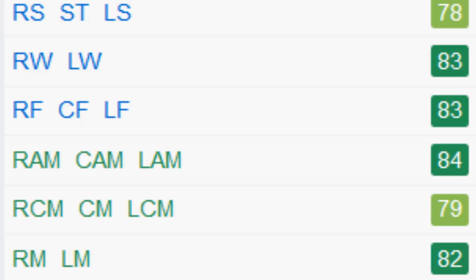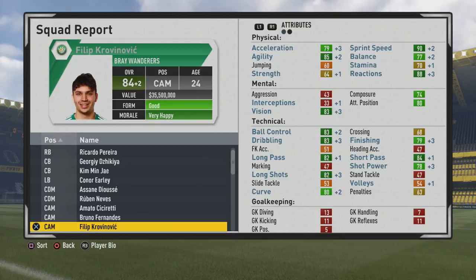He is five foot nine, right-footed, medium-low work rates, four-star weak foot, three-star skills. He did not pick up any specialties unfortunately, but still very solid regardless. He's 83 as a winger, 83 as a center forward, and now as a center mid, and 82 as a right mid — so left mid, right mid. You could definitely play him out wide if needed, as well as center forward, and he'd be very effective in those two roles.